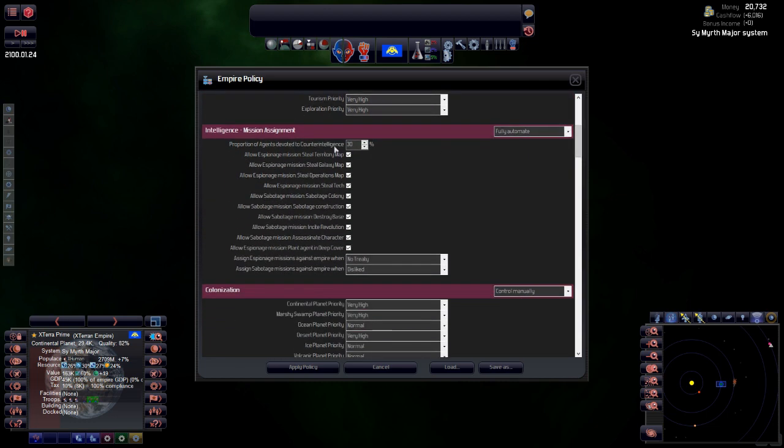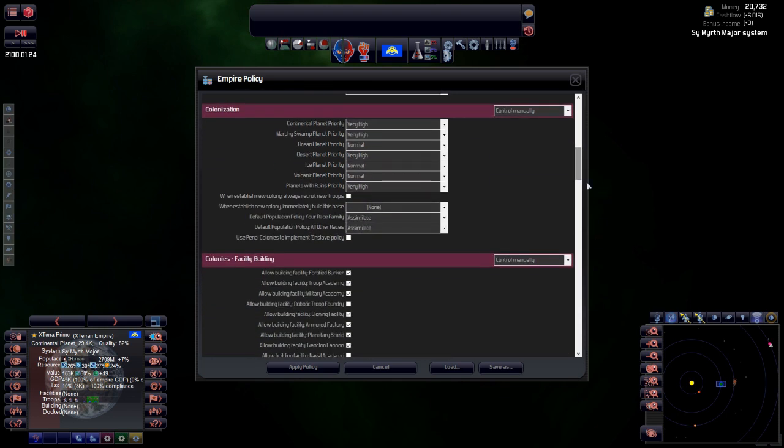Fully automate intelligence — I'm not really bothered about intelligence. Proportion of agents devoted to counter-intelligence: I'm going to whack this all the way up to 75 percent. I primarily want us being defensive. Assign espionage missions against an empire when no treaty and when we dislike them — that's fine. Colonization manual.